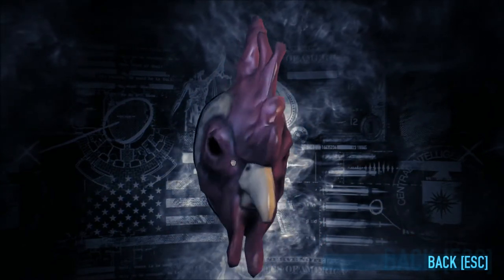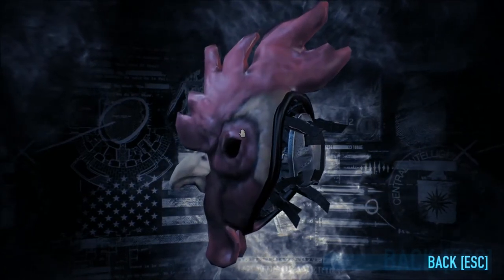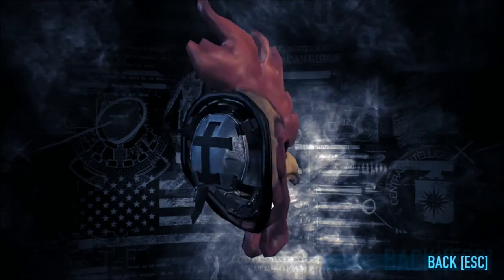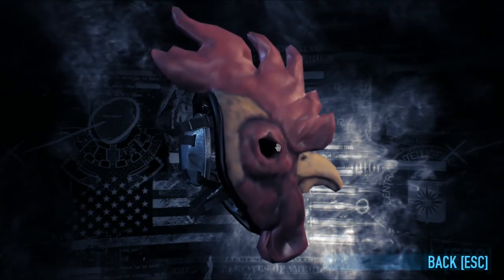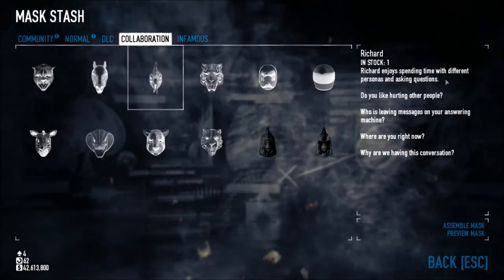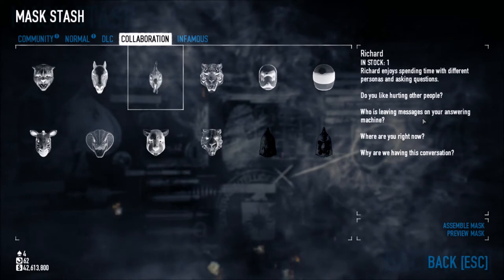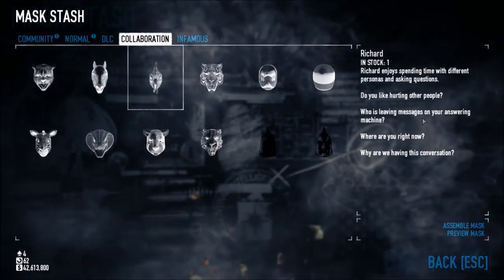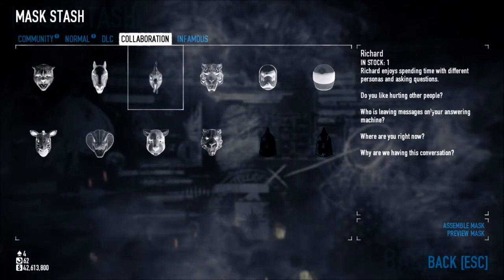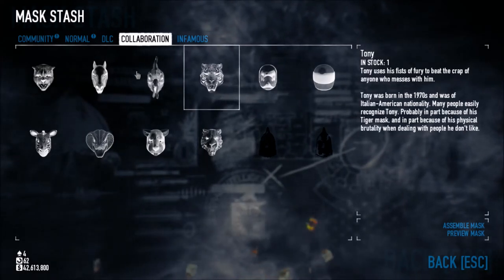This is just the standard Richard mask — it's the mask that the guy who talks to you and asks you questions wears in the beginning of Hotline Miami and all throughout the story. It says right here: Richard enjoys spending time with different personas and asking questions. 'Do you like hurting people? Who is leaving the messages on your answering machine? Where are you right now? And why are we having this conversation?' Those are the four questions asked during the Hotline Miami game.